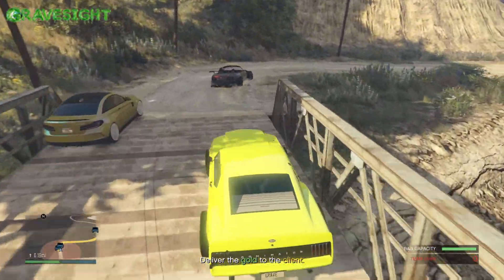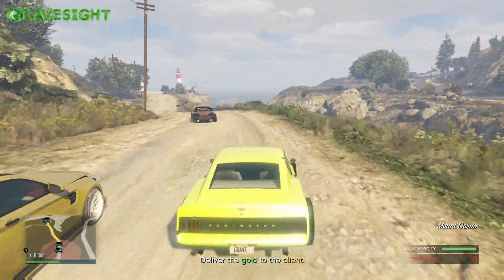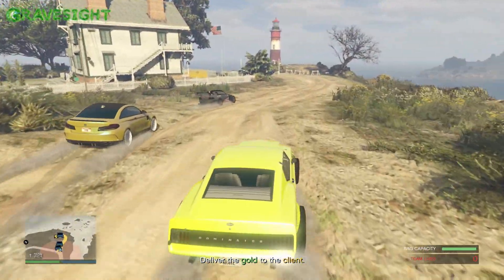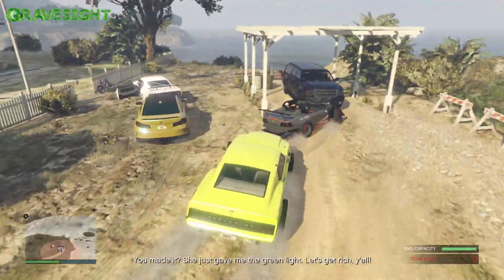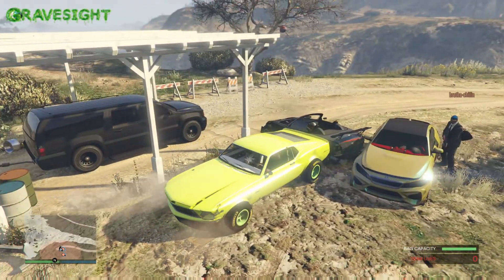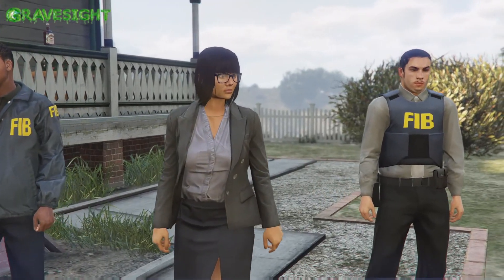What we've done is completed two setups, because that's all it takes for any of the mini heists to go ahead and complete. From there we are driving out to the lighthouse because this is where the end of the Union Depository mission takes place. I want to show you guys how much money we're going to end up making — this is going to be double cash and double RP for the payout.